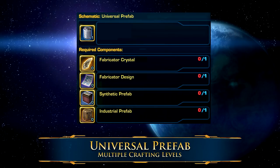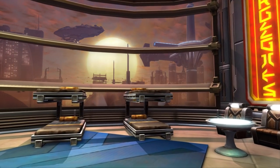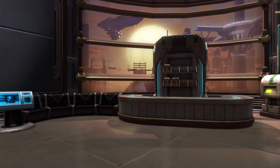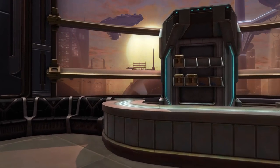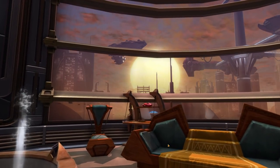Universal prefab decorations are a little harder to make. You can craft them by combining four other crafted items: a synthetic prefab, an industrial prefab, a fabricator crystal, and a fabricator design. The first two are crafted by different crafting skills, which we talked about earlier, and the last two can be crafted by any crew skill. Once you've crafted or bought one of each, you can combine them to craft a universal prefab. Just like the other prefabs, there are four tiers of universal decorations, and each tier requires a different crafting level and different crafting materials.